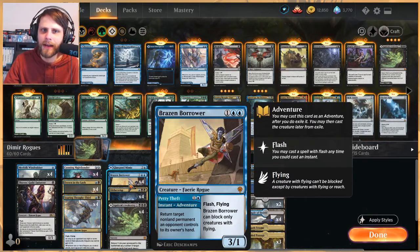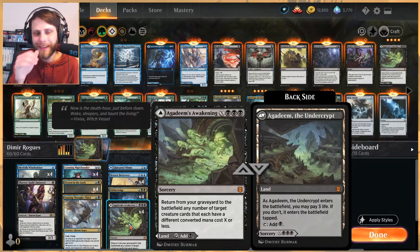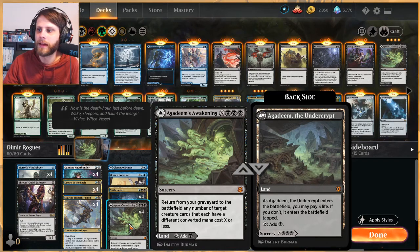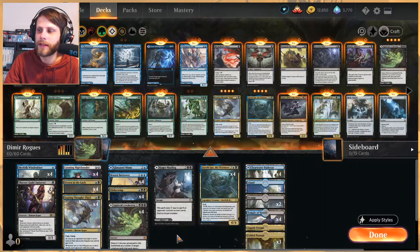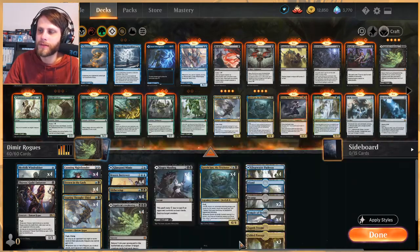Brazen Borrower — kind of an obvious choice, tempo play, also a 3/1 threat. Slither Wisp is nice in this deck. While it doesn't work with the rogue mechanic, it does help you draw through your deck — a lot of our stuff is flash enabled so it helps draw cards and deal a little damage. Agadeem's Awakening is a really nice land but also a great card for this deck — being able to bring back two or three things is really powerful, and you don't have to spend that much mana.